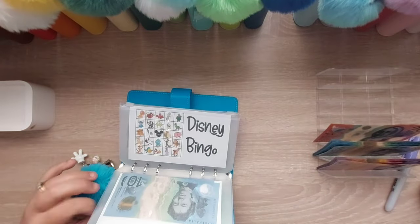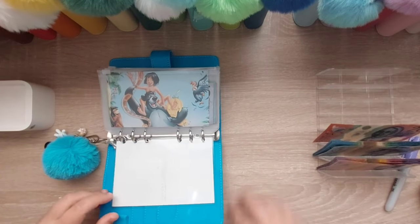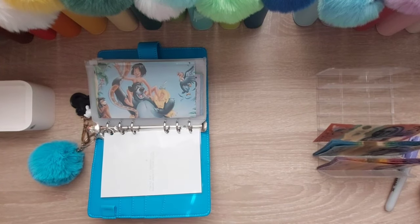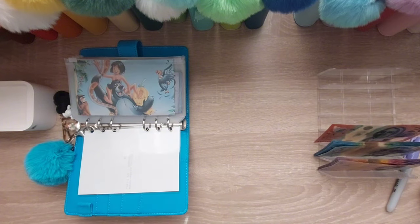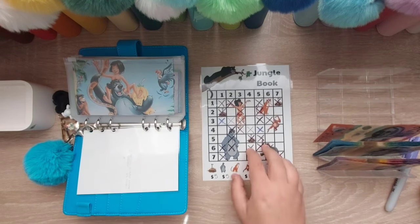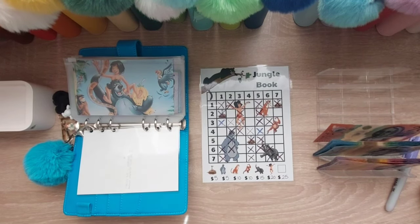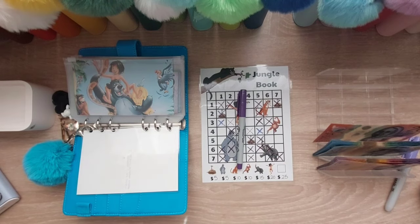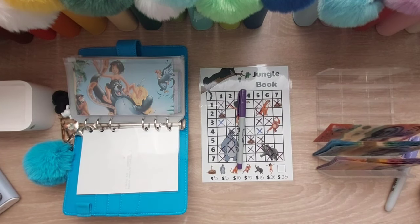Let's jump into our Disney binder — I know a lot of people love watching me do these. First up is the Jungle Book. I'll see if I've got room. We are sticking to about sixty dollars this week, because I'm trying to get as many done as I can. We need a d8 or d10 — I keep putting it as a d8.